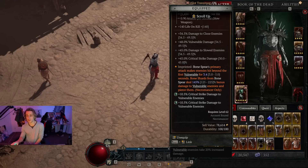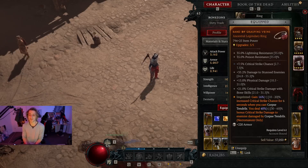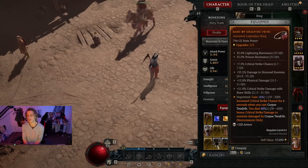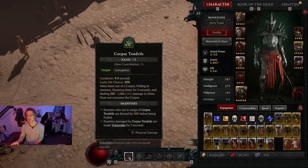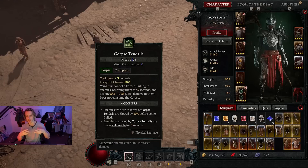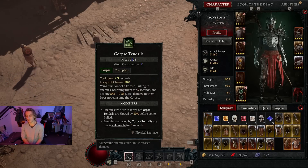That is pretty much the only build-enabling thing. Everything else is kind of an enhancement. I'm also using something that makes Corpse Tendrils give you a lot of extra damage — extra crit and extra crit damage. This build scales around a lot of crit, crit damage, and vulnerable damage. Corpse Tendrils pulls all enemies into one point, requires a corpse, gives them vulnerability, slows and stuns enemies — it's a pretty powerful setup tool and very fun to use once you get it going.